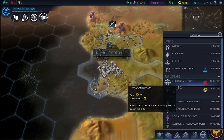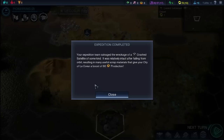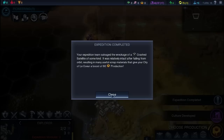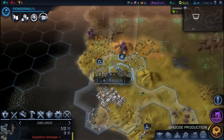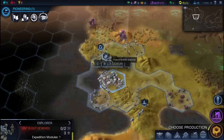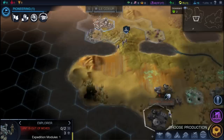We finished that, so now we're going to build our ultrasonic fence — it essentially makes it so aliens can't come within two tiles of our city, which is really convenient. We finished the expedition up top, which gave us 80 production, and that finished our ultrasonic fence immediately, which is really nice. Those expeditions are definitely worth it. Also, if you bring your scout back to your capital, you will get another expedition module so you can go do more expeditions.